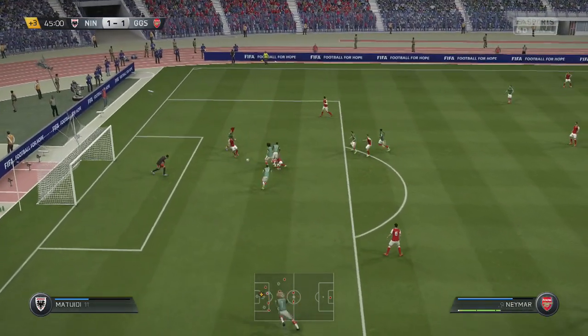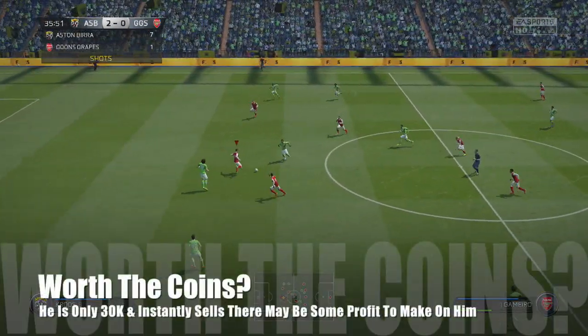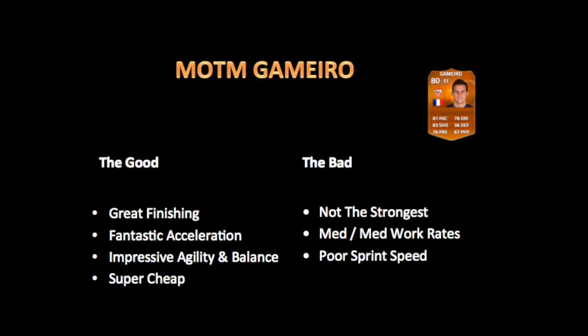He is super cheap at 30k, so you're getting what you pay for, but with the recent price ranges, cheap players have been affected and it's probably not the best investment for your coins. He does instantly sell though, so maybe his price range will go up. Overall: great finishing inside the box, fantastic acceleration, great agility and balance, and cheap at 30k. On the downside, he's very weak, medium-medium work rates aren't great, and sprint speed is a disappointment. Overall I give this guy a 7.25 out of 10. He had potential but not up to his FIFA 12 in-form — definitely not. Hopefully you enjoyed the review; leave a like, comment, subscribe, and thanks for watching.